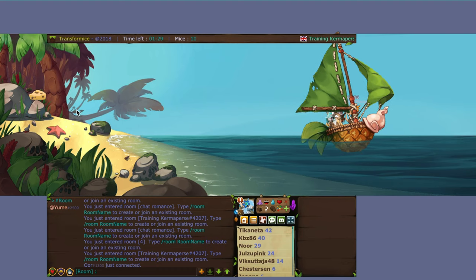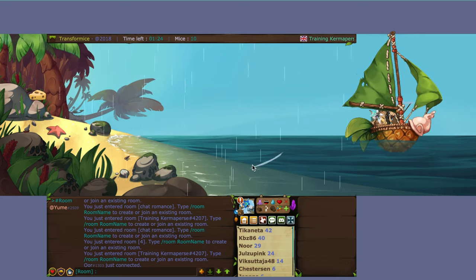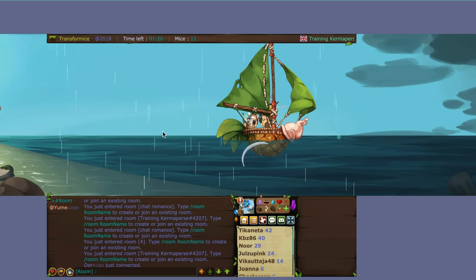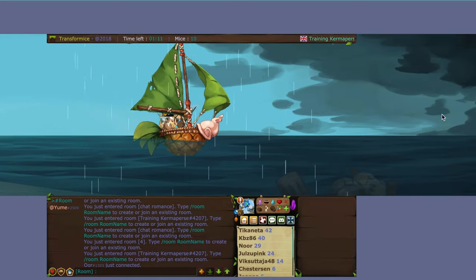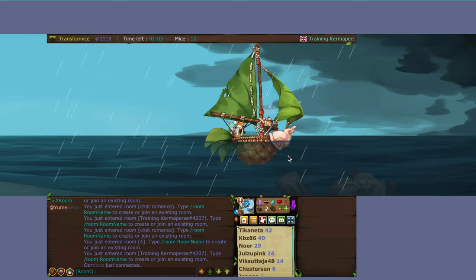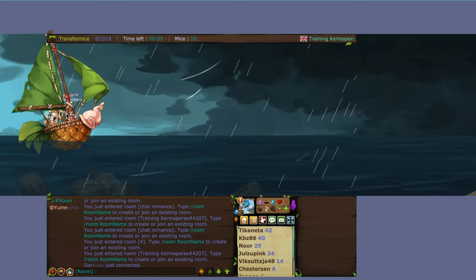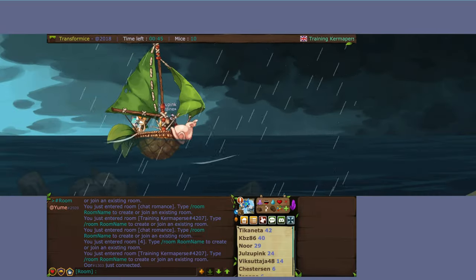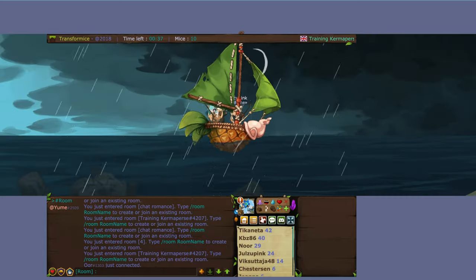The boat originally starts off here — I came late just to show you. Don't keep walking over the side because once you go over there's no coming back. Stay on the boat, press the down button, and keep that down arrow pressed the whole time. Once in a while they have a thunderstorm that shakes your boat to try to make you fall off, so be careful of that.